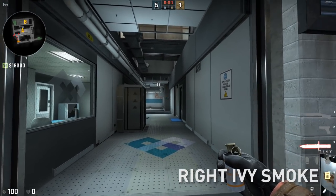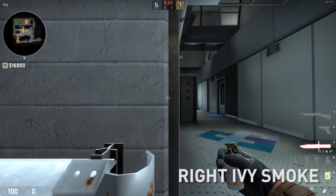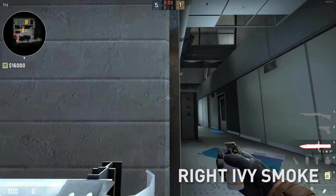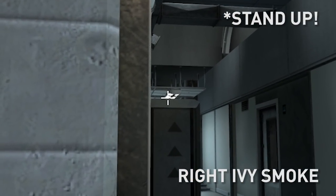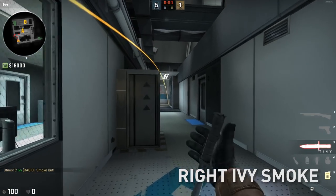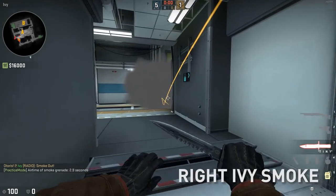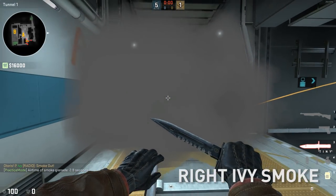If we want to take back lane, we're going to want to smoke off the right side of ivy. Do that by crouching and lining up the edge of this brick wall with this iron bar here, then aim in the bottom left corner of this fluorescent lamp and left click throw. It'll bounce off the wall once and give you a perfect right side ivy smoke.